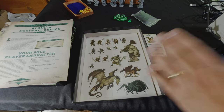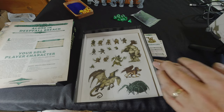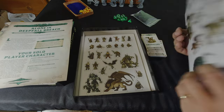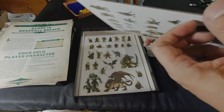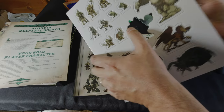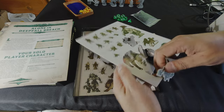What really sold it for me are these cardboard standees. I'm not a huge standee person — I like minis — but these standees are super cool. It comes with two sheets of them. They're double-sided and really nice and thick. They pop out super easily — just like that — and they pop out really clean.